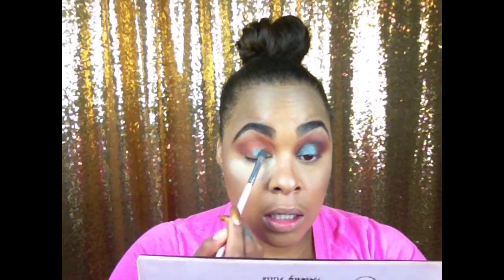The next thing we're going to do is use a MAC pigment. It looks like this — I believe it's called Blue Brown. It's kind of a chrome color; it looks green but also blue and red — very strange. We're going to go in with that color using a flat brush, and I'm going to spray it with some Fix+ spray. Since it's a loose pigment, I want to wet my brush to reduce fallout and help the product go on my lid more easily. I'm just going to pack it into this area here.